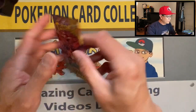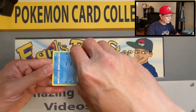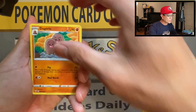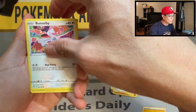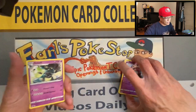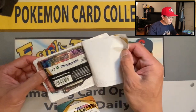Charizard, are you in here? No answer — maybe he's sleeping. We'll find out. Four cards: Lightning Energy, Dogo Trio, Billowing Smoke, Heat Energy, Cubchoo, Wimpod, Bunnelby, Toxel, Sinistea, Fletchinder, reverse holo, and a Galrick non-holo rare. So we got two two-pack blisters left.